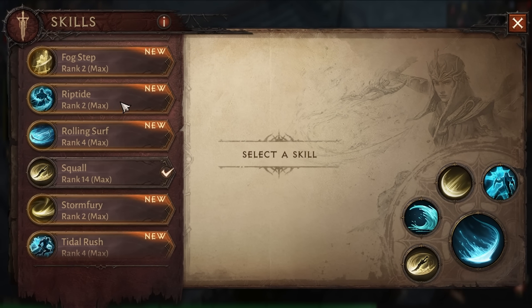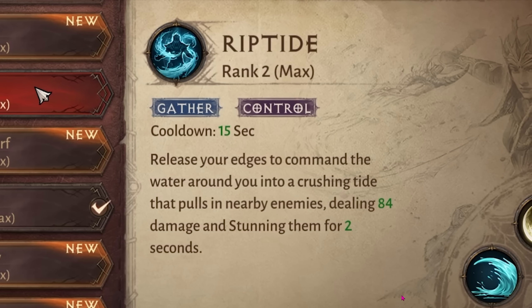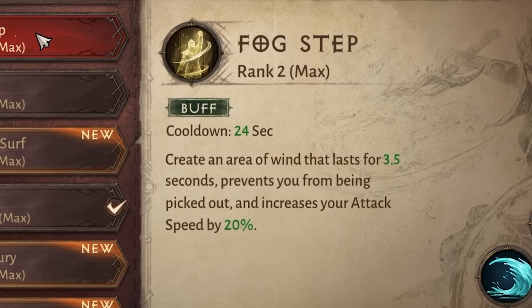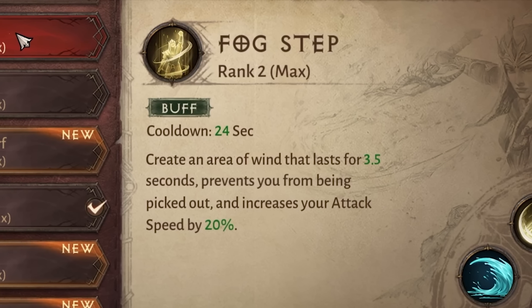Riptide: release your edges to command the water around you in a crushing tide that pulls in nearby enemies, dealing 84 damage and stunning them for 2 seconds. Keep in mind, all of these can be changed based off of the essences that you utilize. Fog Step: create an area of wind that lasts for 3.5 seconds, prevents you from being targeted, and increases your attack speed by 20%.